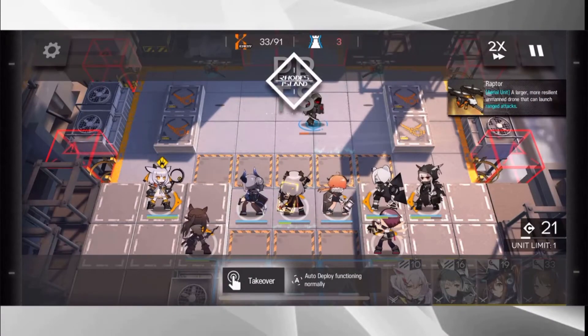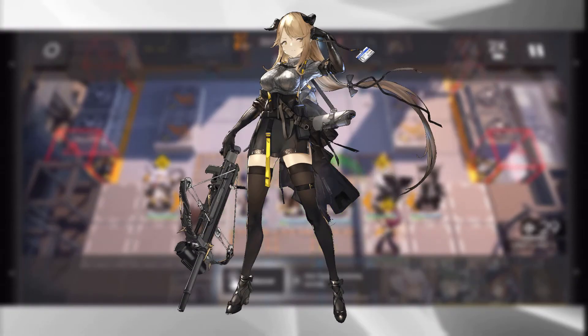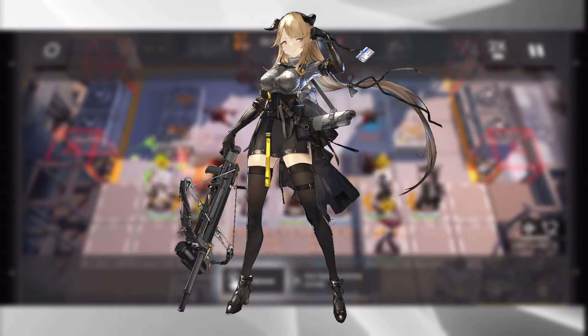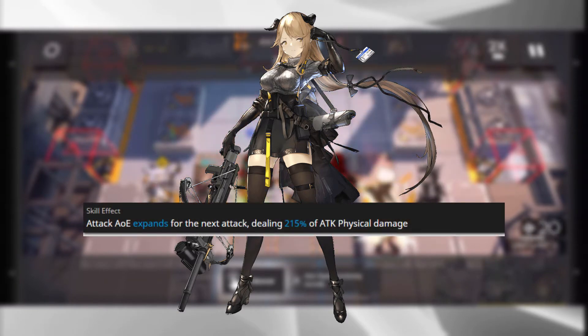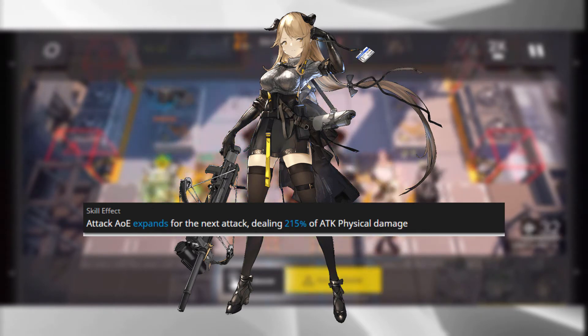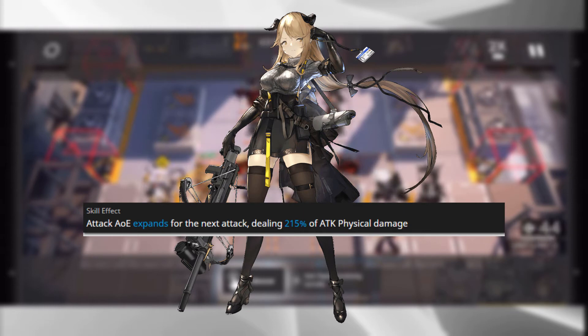The second operator on this banner is absolutely no joke: it is Meteorite. Meteorite is a sniper-style AoE damage-dealing operator that brings not only a ton of damage but a ton of debuff utility to your team. Meteorite's first skill, Buckshot, increases her attack AoE and deals 135% to 215% of attack as physical damage.